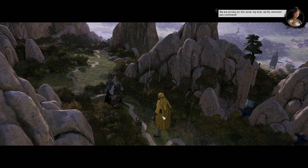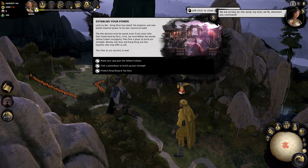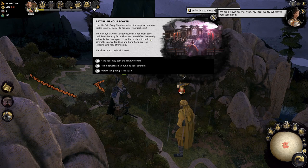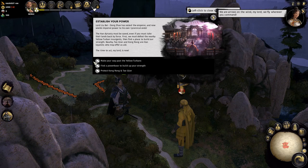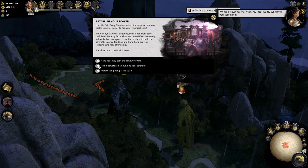This is exciting. Looks like I might do a Yellow Turban battle first. The first mission seems to be: 'Establish your power, Lord Liu Bei. Dong Zhuo has seized the emperor — the Han dynasty must be saved. Defeat the nearby Yellow Turban insurgents, then find a place to build our strength. Nearby Tao Qian and Kong Rong are Han loyalists who may offer us aid.' The objectives are: make your way past the Yellow Turbans, find a power base, and protect Kong Rong and Tao Qian.